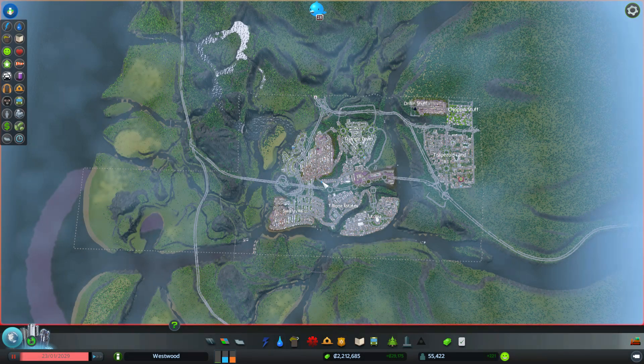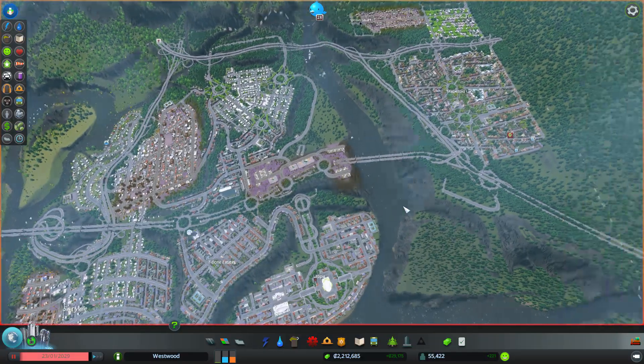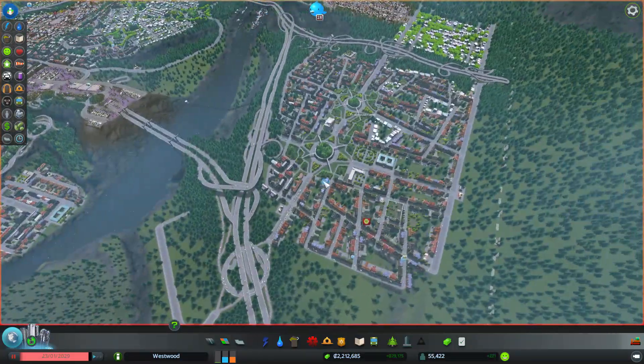Welcome back everybody to Cities Skylines episode 27. Today we're going to continue trying to tinker with the traffic and work out the knots in the giant mess we've created. One of the problems you have to wrap your brain around when playing this game is that the terrain is really tricky — probably not suitable for your first big city — but I dive in and usually pick something more difficult than I'm ready to handle. I'm enjoying it, so I don't care if it's hard.